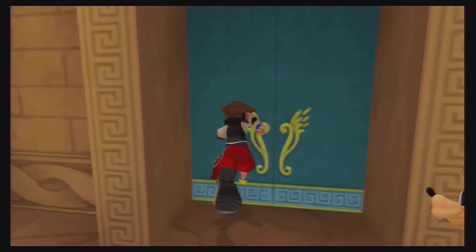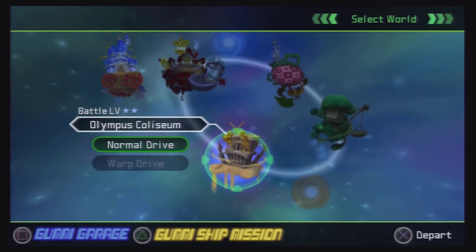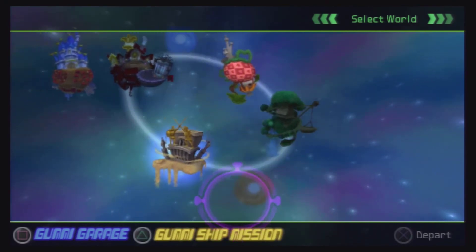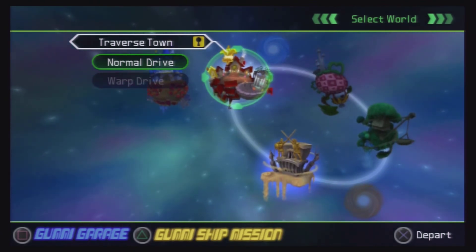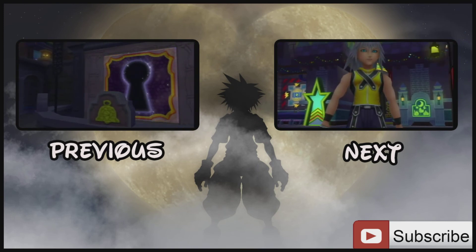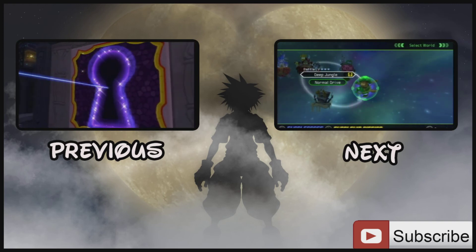So that will do it for this episode. We're going to leave the Colosseum — we finished the Phil Cup. I told you guys it was going to be super quick, and it was. Now we want to head to our next world. What you want to do is warp drive to Traverse Town, and then take the warp hole closest to Traverse Town. I will see you guys in the next episode. Thank you so much for watching, and remember: never give up, never surrender. I will see you later.